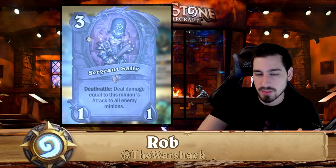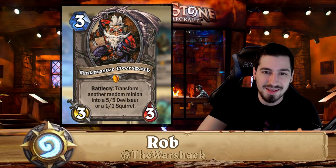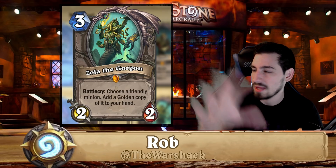Sergeant Sally can be disenchanted. She used to be pretty good with warlock — you could play Sergeant Sally, Power Overwhelming her, and at end of turn she'd explode dealing all that damage to everything. But now she's not that relevant. Tankmaster Threadlock used to be pretty good, but at the moment you can disenchant him as well.